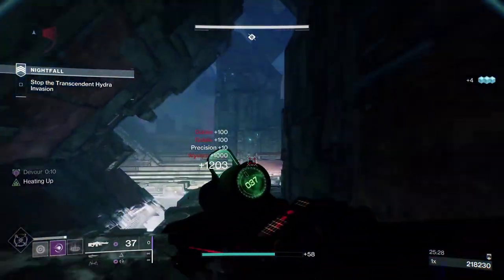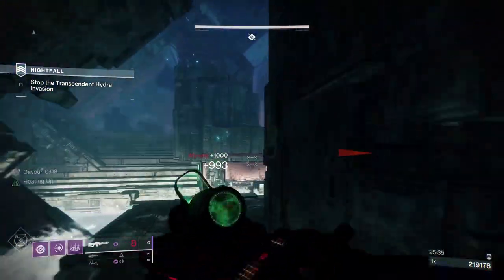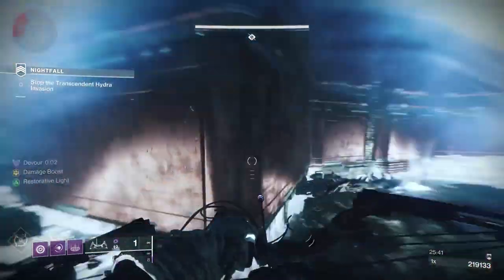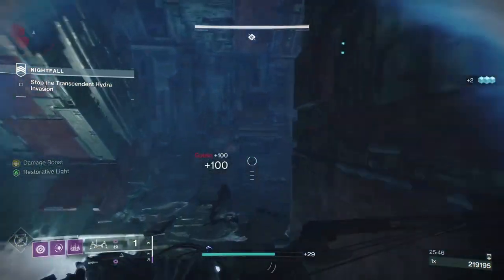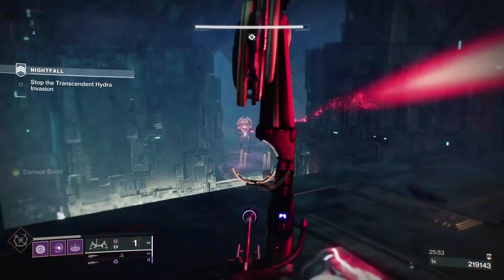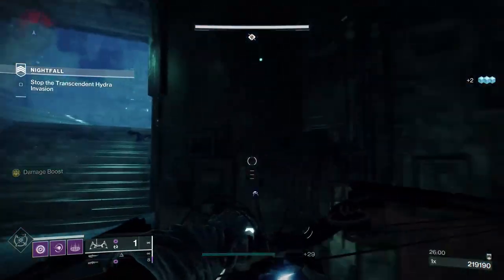We haven't got a ton of ammo but I'm not too fussed about it. Chickens are gone. All we've got now is four Barriers and some smaller adds. I'm just doing little circuits to make sure I can start doing damage to the champions without having one of those guys sneak up. We've shown our face at the top of the stairs so the boss will come.